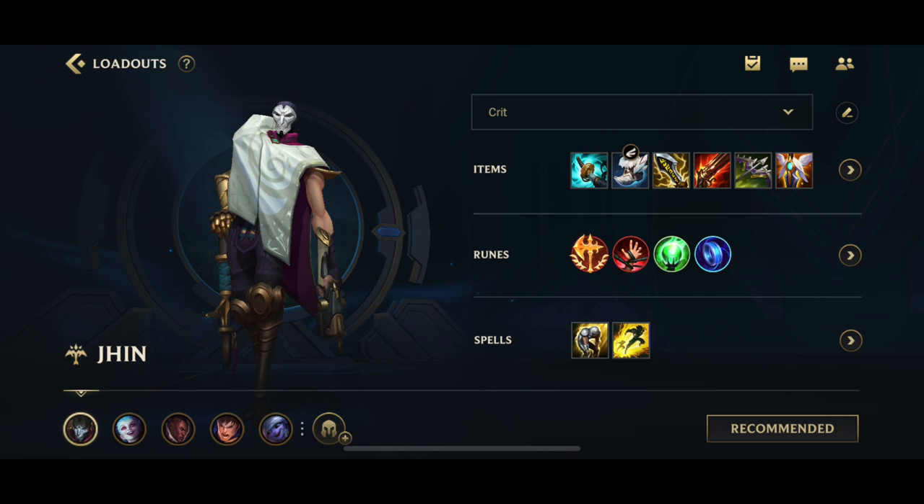Finally, for the spells, you have Flash and Exhaust. Obviously Flash is a no-brainer. Exhaust is generally the best — to exhaust assassins, bruisers, backline divers, etc. It's the best spell for ADCs. Aside from that, you can also opt into Barrier if that is what you prefer. With all that out of the way, we can jump into the actual Jhin gameplay.